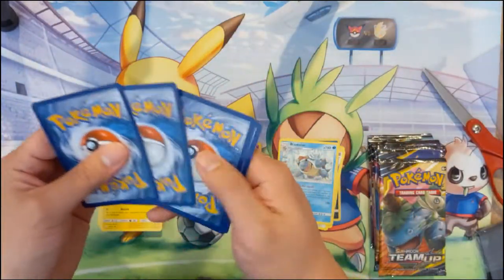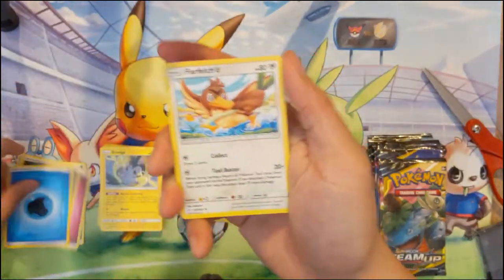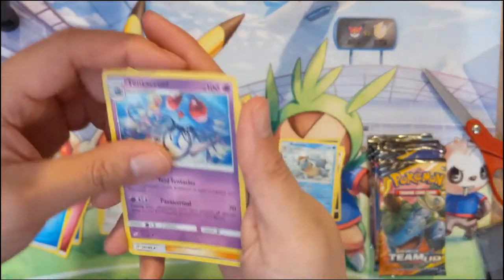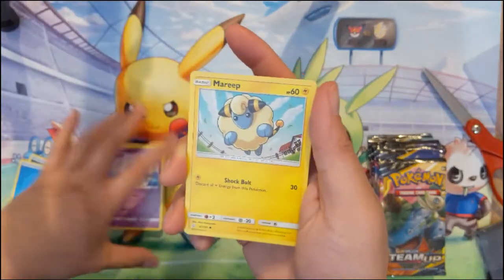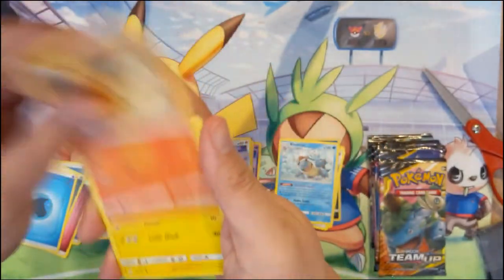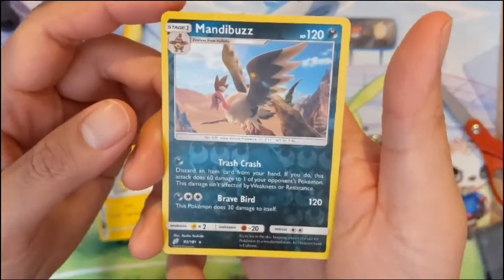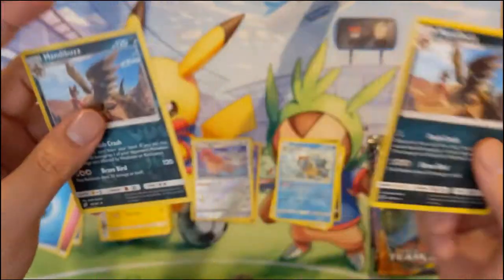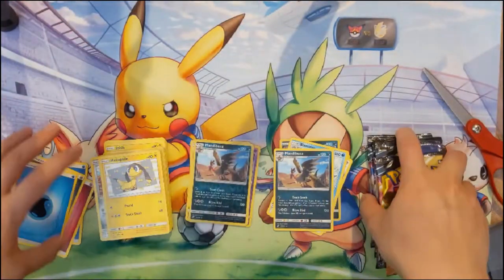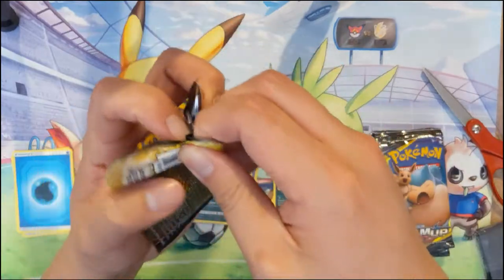Trying to think if there's any other general channel announcements — we're still going strong with Team Up. Still can't believe it, we still have yet to hit that whale lord Magikarp card. I wonder if I'm just going to bite the bullet and buy it, though I'd have to buy it at a marked-up price. Double Mandibuzz — what a terrible pack. So far we haven't had any good hits, but we still have some packs to go.